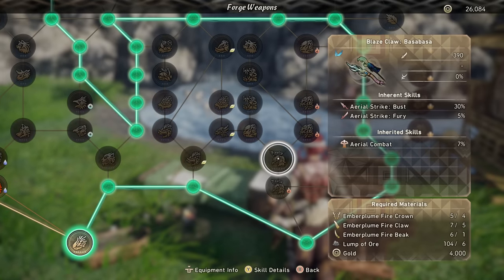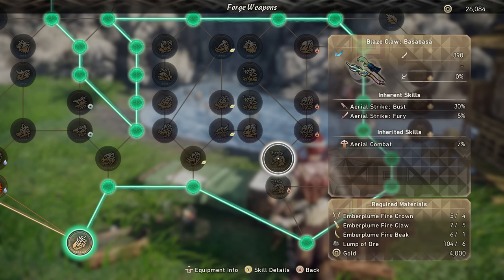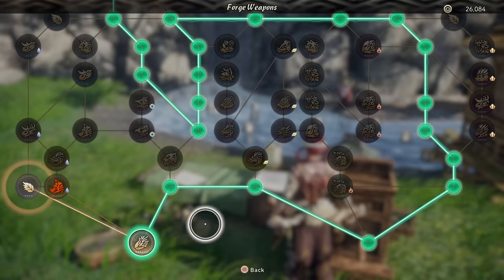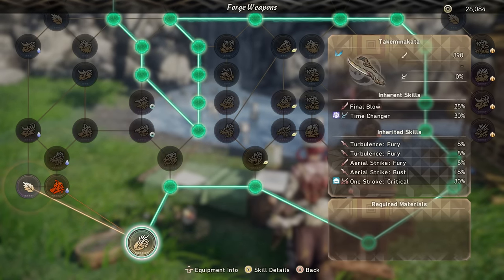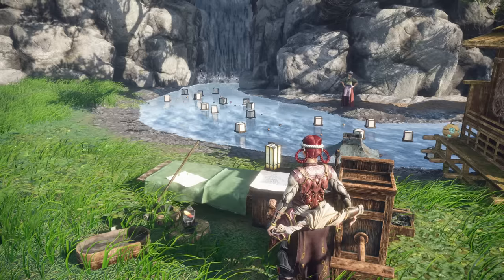If you want to go for a more Break variant, you could work over here getting the Aerial Strike Bust and Aerial Strike Fury that is on here. But I don't think we need an extra 30% of Aerial Strike Bust — that's a little bit excessive. With this one we are picking up Time Changer, which is going to be very beneficial for a reason we'll get into in a little bit.